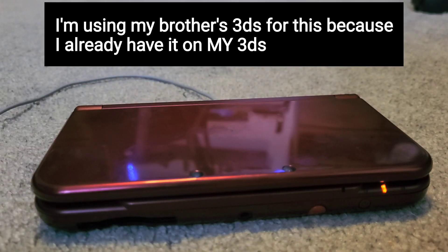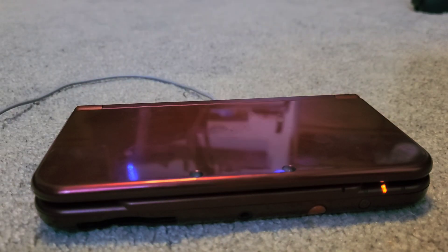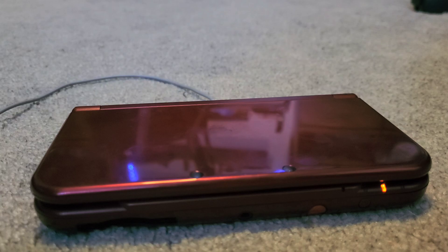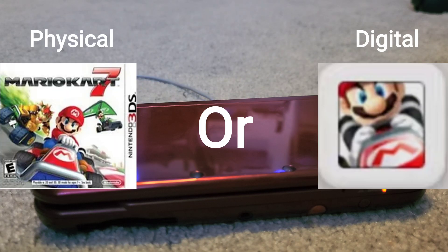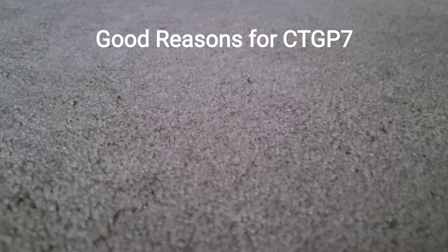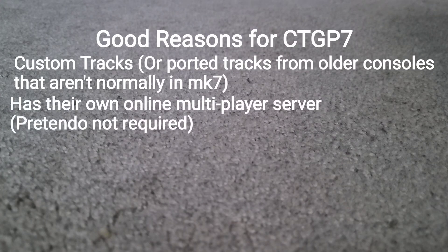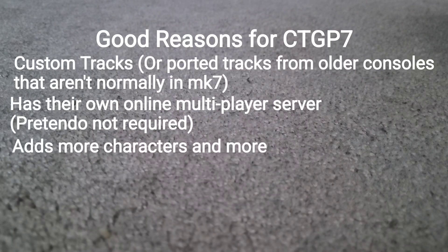I'm going to show you how to get CTGP7 on your modded 3DS. What you're going to need is obviously a modded 3DS and a copy of Mario Kart 7, either digital or cartridge. Here are some good reasons you might want CTGP7: it adds custom tracks like new maps, it has its own online multiplayer channel, and it adds new characters — a lot of cool stuff to play with.